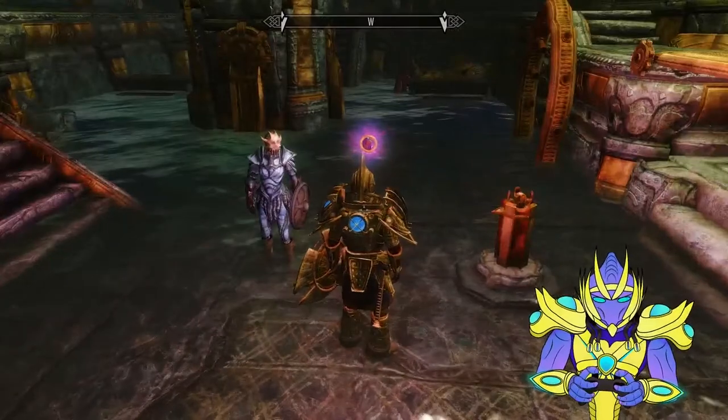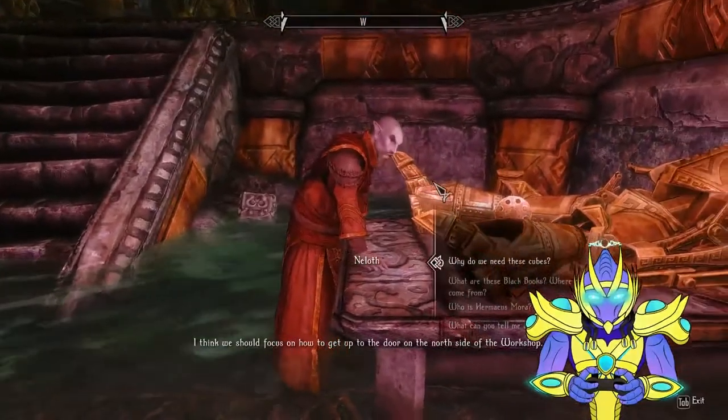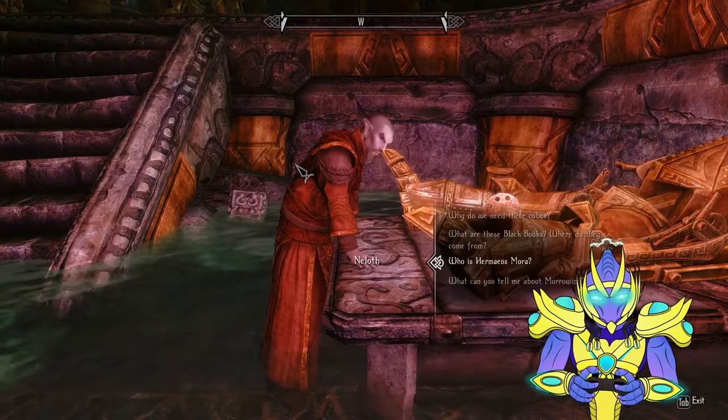Let's go ahead and get into it. Of course, we're in a dungeon, so we've got to get our Battlesparks on. So we need to figure out what we're doing now. I think we should focus on how to get up to the door on the north side of the workshop.